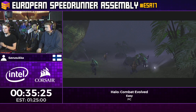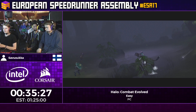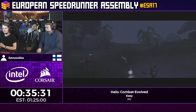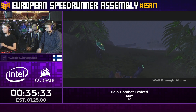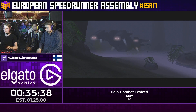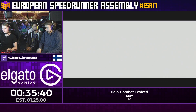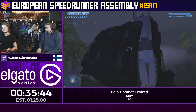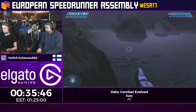That's Assault on the Control Room. And this is 343 Guilty Spark — some people really love this level, some people really hate it. It's a pretty fun one, but it's also kinda scary. This level is actually where they first introduced the Flood.